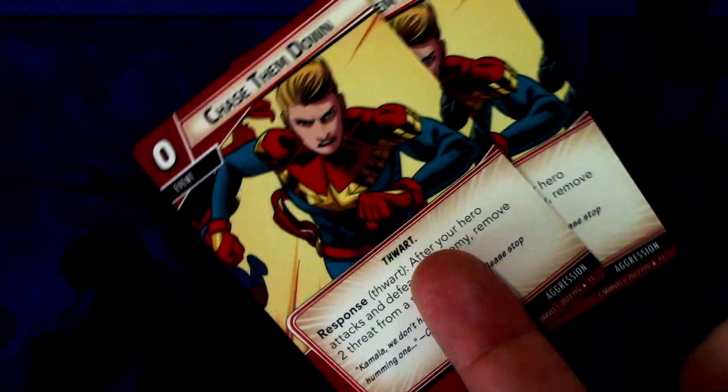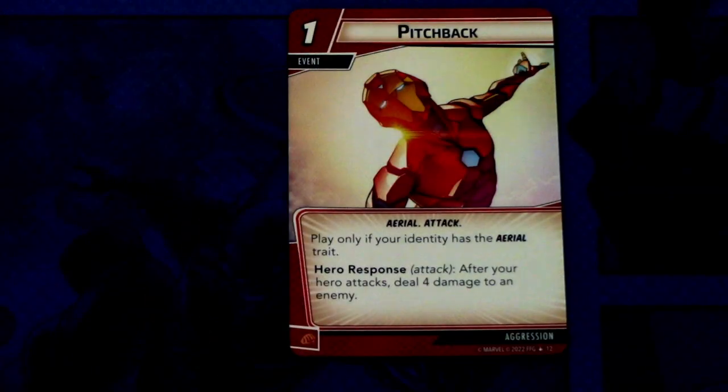Then we have two copies of Jason Downs — I won't talk much about previously released cards. Next is a new event: Pitchback, and there are three copies. Pitchback is a one-cost aerial attack event — play only if your identity has the aerial trait. Response: after your hero attacks, deal four damage to an enemy. This combos nicely with Nova and other aerial heroes, whether you use your basic attack or an attack event first and then play this after.